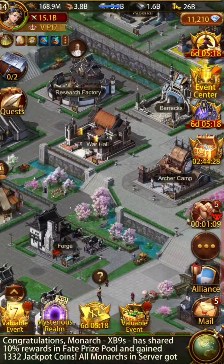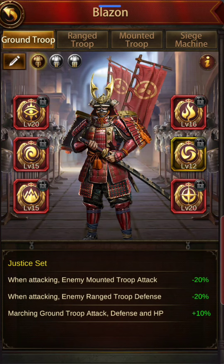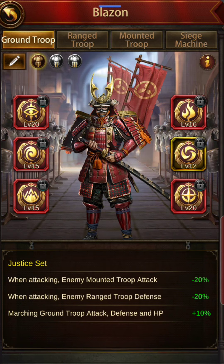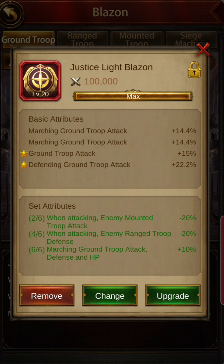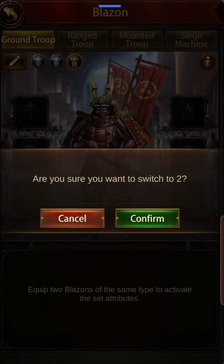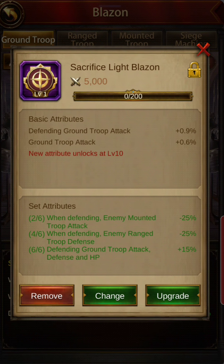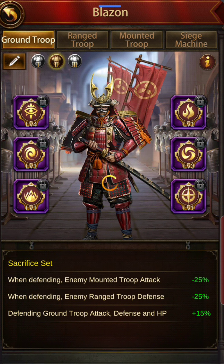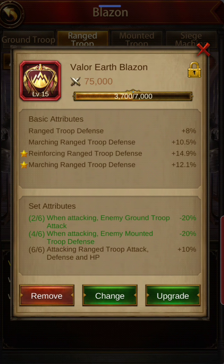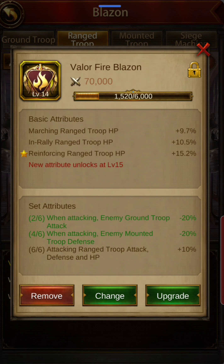Looking at the blazons — ground troop attack blazon is 20/15. Defense blazon is present. The attack blazon is maxed out. The defending blazon — maxed out — is using the Justice set. Range is also pretty nice and almost maxed out. Mostly defense-focused. The attack blazon is a mixed one.